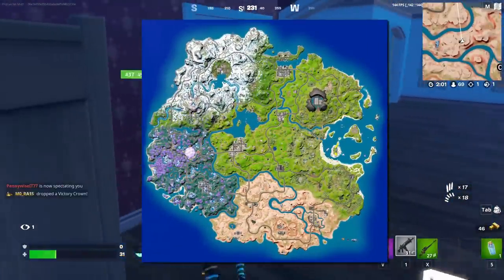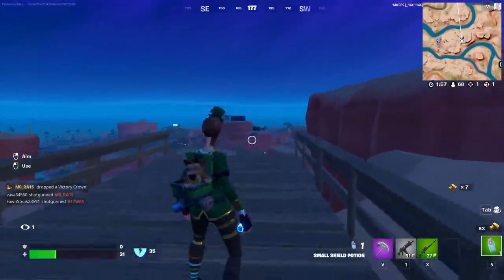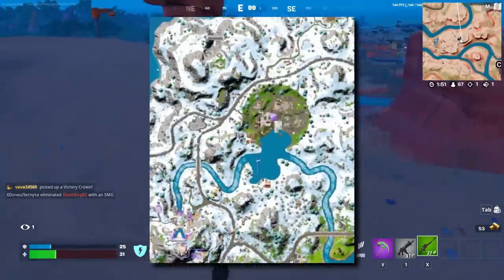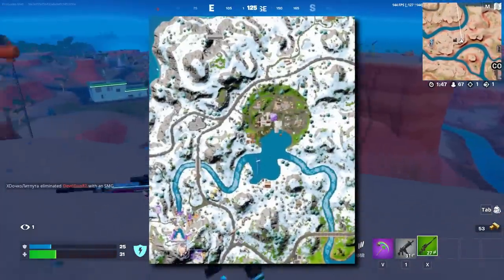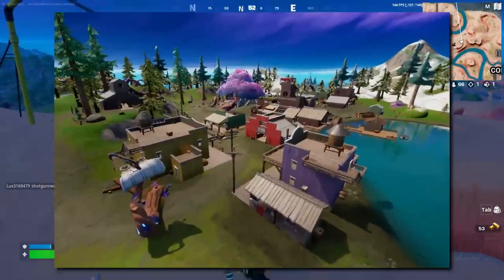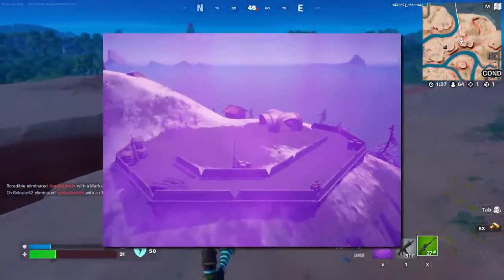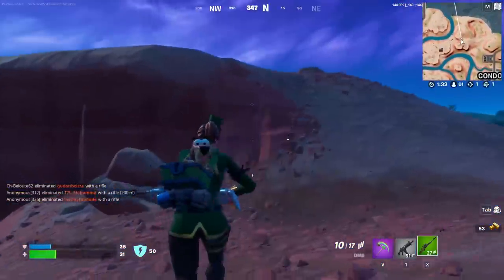Let's check a look at the changes to the Fortnite map in this patch. Reality is twisting and changing as the effects of the reality tree are being made known, and as a result, a brand new area has risen up in the wintry top left area of the map. This reality-warping manipulation has changed Logjam Lumberyard, and a smaller reality tree can now be found there. Outposts across the Fortnite island have also risen up, and all of them are run by the Imperials of the Star Wars universe.